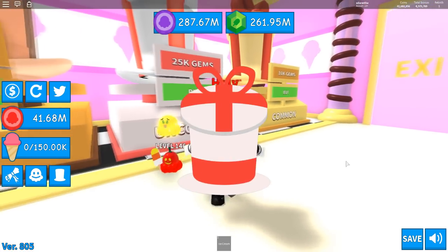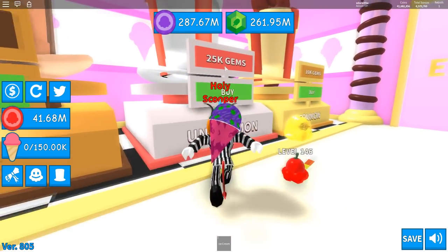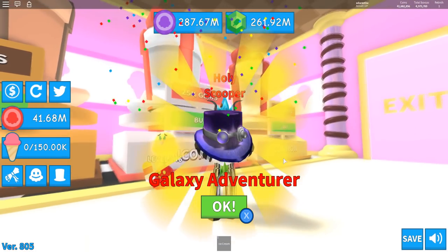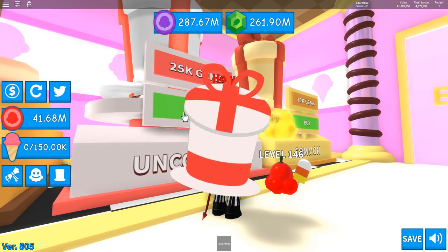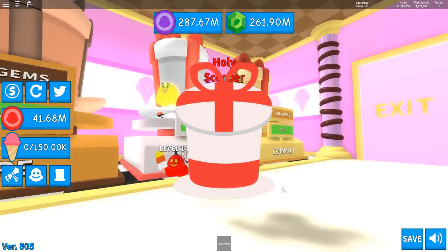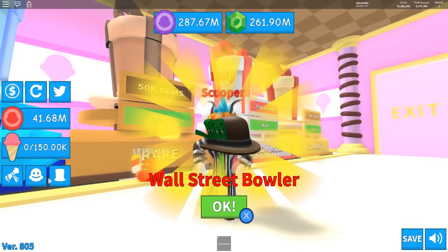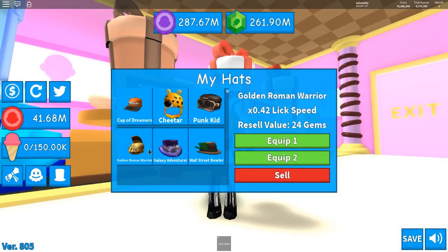Moving on to the next one — we got a Golden Roman Helmet. Next one: we got a Galaxy Adventurer, sweet! And now let's see what the third one is — Wall Street Bowler. Each one has been different. They sell for so much more at this tier — that is super duper cool!